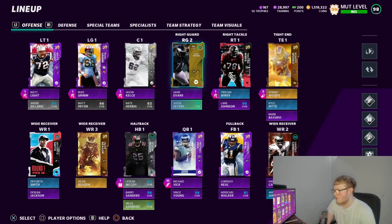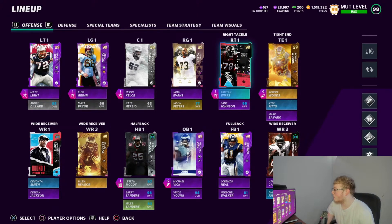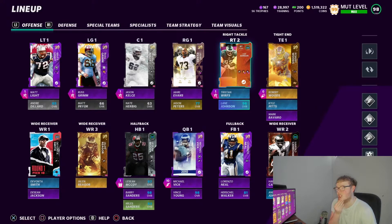Madden 22 is probably gonna be the first Madden in a while where Jason Peters is not going to be on my team as an Eagle — unless there's some flashback card or something. Right tackle we got Tristan Wirfs — he's got Edge Protector. Wirfs is probably the most athletic lineman in the game, he's got like 86 speed, he's crazy. Backup right tackle is Lane Johnson, but they did his Super Bowl card a little dirty — strength was really low, and strength is very important for offensive linemen.